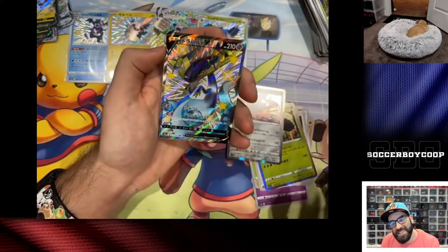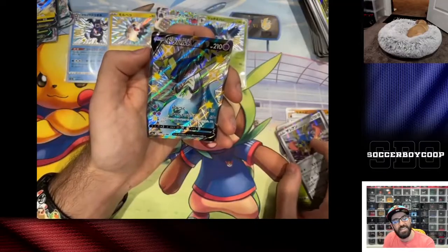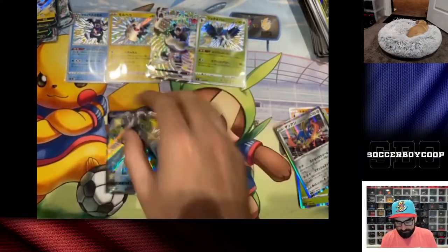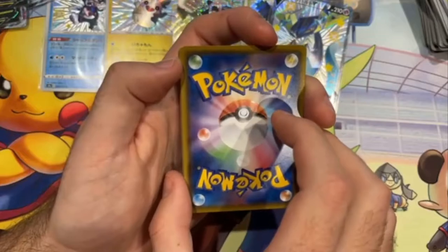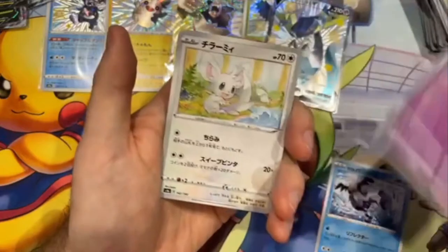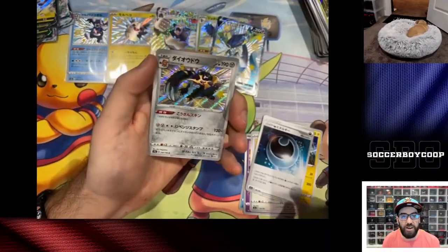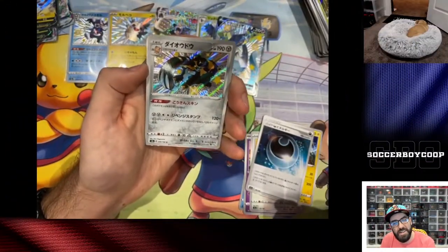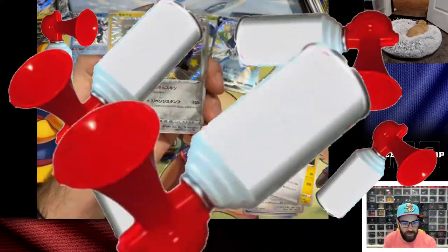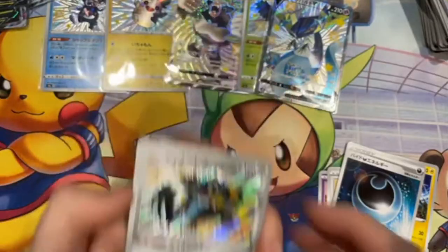Oh let's go, Dragapult V — it's another dupe. Oh well. Make sure you follow me on Twitter. Still no god pack — I wonder if you can get a god pack with normal packs. Yo, shiny Copperaja! There's a new one, there we go. New shiny, shiny Copperaja — I like it!